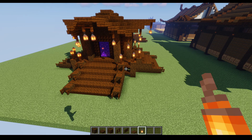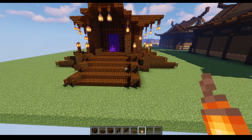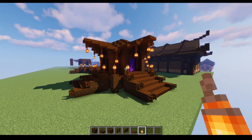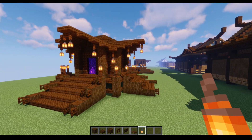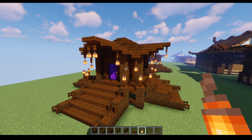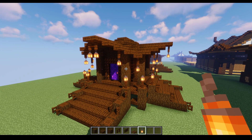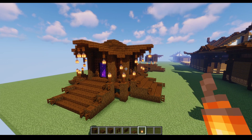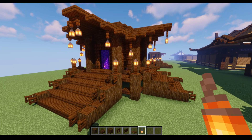Hi guys, welcome to another really quick tutorial. This one here is our nether portal in the Japanese style again, and it's a four-way nether portal so you can come out of any side - basically you can just walk straight through it. It's really good for town centres and stuff like that. Really, really nice simple design.